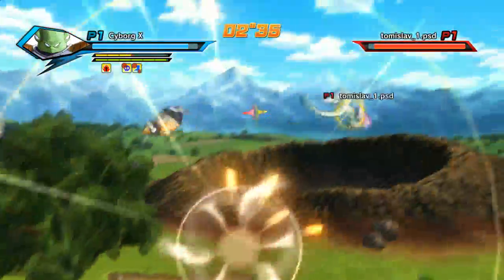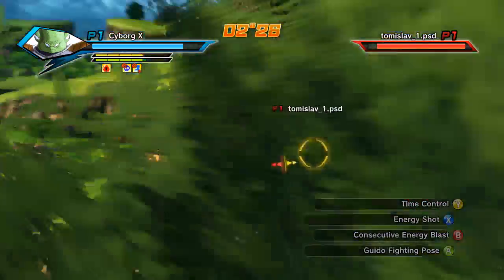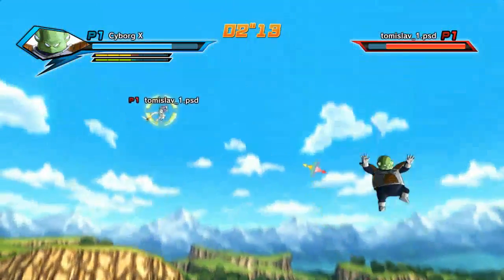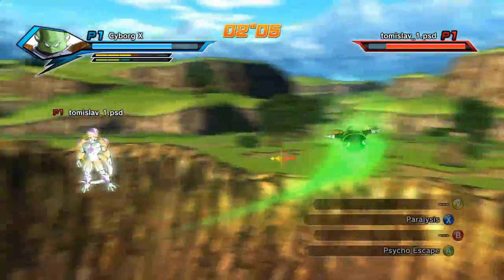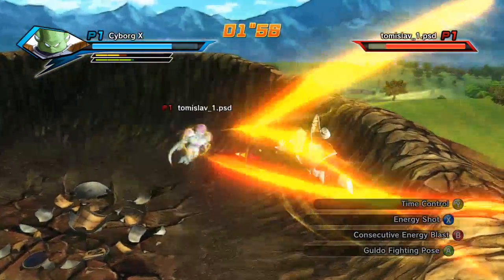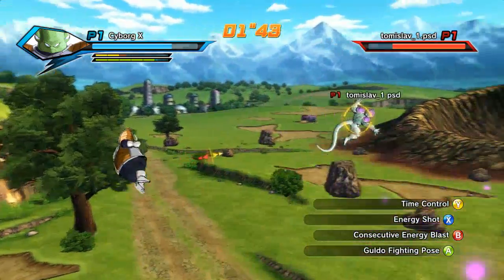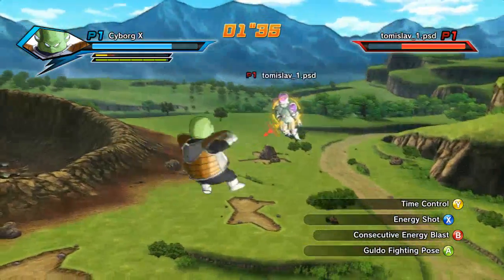Let's start with the transformations — they've changed for Super Saiyan. Right now you can only have one transformation, where it says Y is where a transformation is, but now it's moved to where it says B. So you have two super moves and a transformation. What comes with the transformation, which may seem better for Saiyans, is that you can go Super Saiyan 1, charge up, go Super Saiyan 2, charge up again, and you can go Super Saiyan 3 for your custom character and any other Saiyans in the game. They'll probably do something similar for the other races.